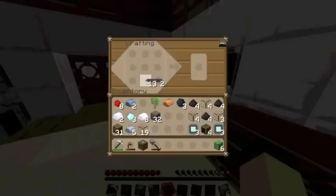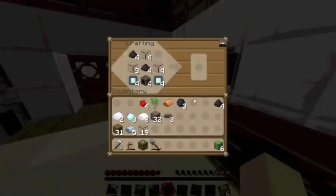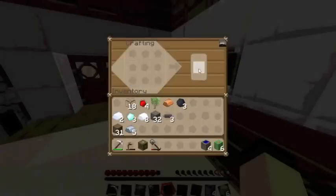So we make our electronic circuits here. Like this, and now we have our eight in total. So let's make our solar panels. I always seem to forget and put the coal dust and glass the opposite way. So that makes our four sweet solar panels.